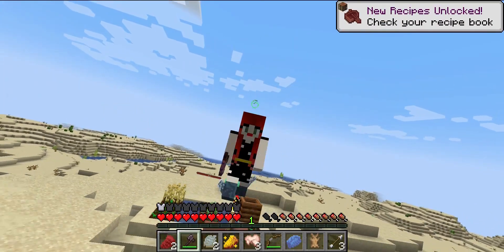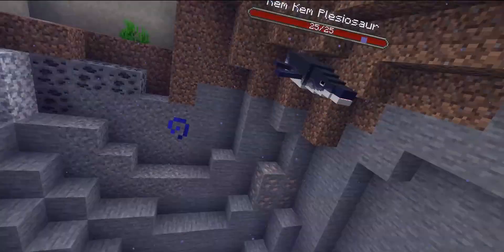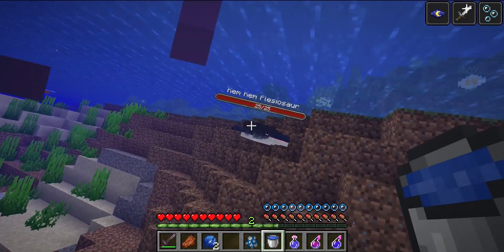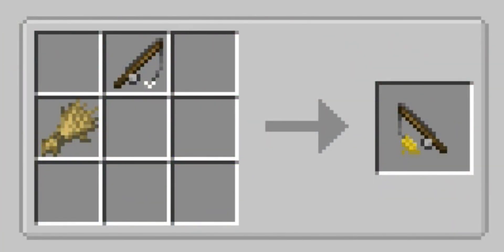Before I forget, the Breather Bag Chestplate gives you Water Breathing 3. The Kim Kim Pliosaur is a mob that spawns in the river. It has 25 health and is yet another mob that you can bucket. You can also make wheat on a stick, but it doesn't seem to do anything at the time of this recording.